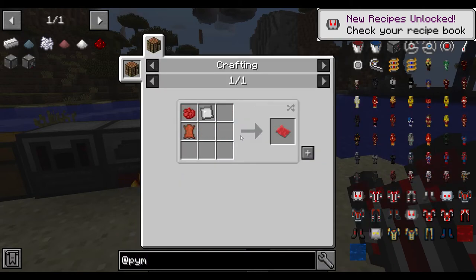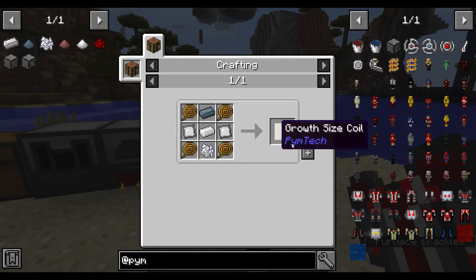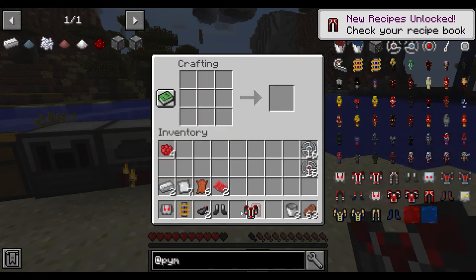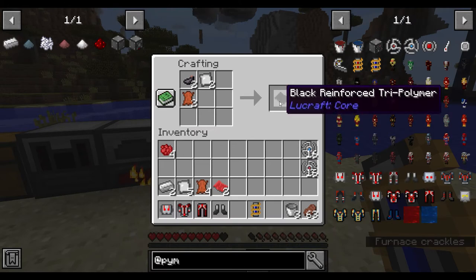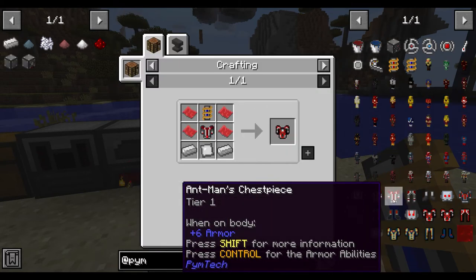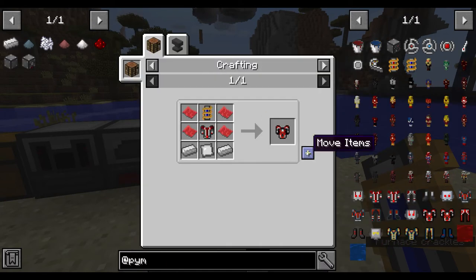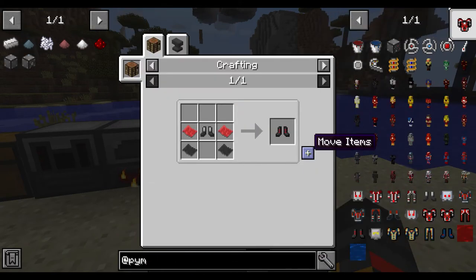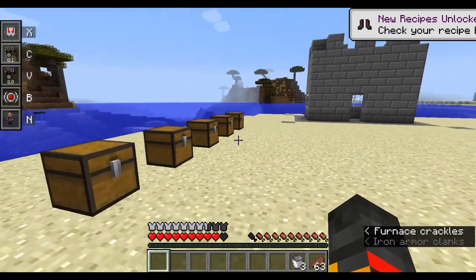For the tier three chest piece you need four red reinforced tri-polymer and a grow coil. The pants are made just like that, and the boots similarly. Once you put it all on everything looks great — also, clicking N shrinks the suit like with the other tiers.